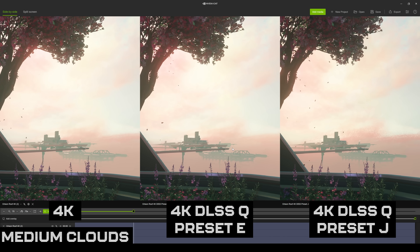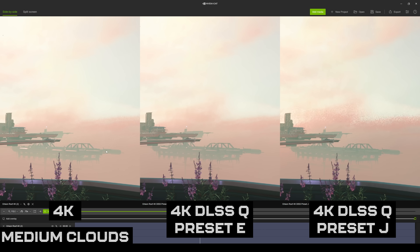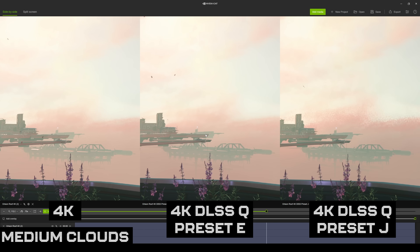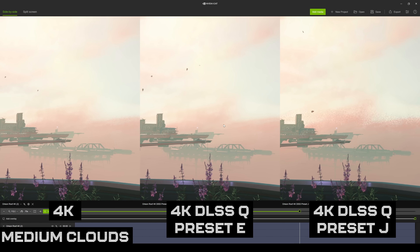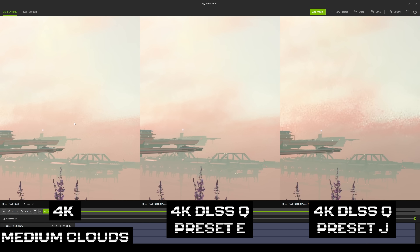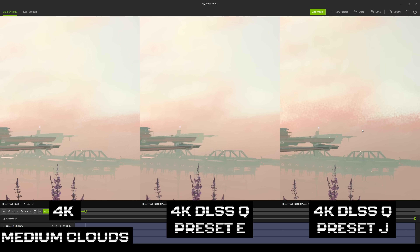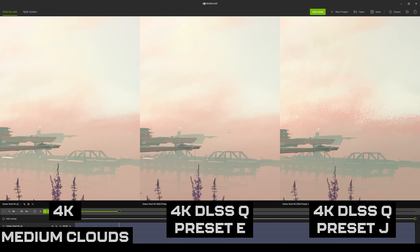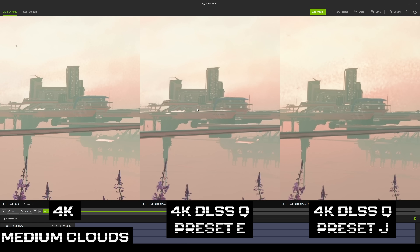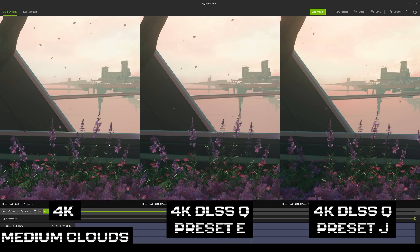However, it's not all better with the J preset. In the clouds you can see much more noise carried over from the 4K base image with the new transformer model. With clouds on medium at 4K and DLSS quality, the E preset actually looks a lot better. Whether that's because it just sees all the noise and smooths it out — you could argue the J preset is actually a more accurate representation of the base image — but otherwise J does show more detail in buildings with less of a 'vaseline coating' effect seen on the E preset.